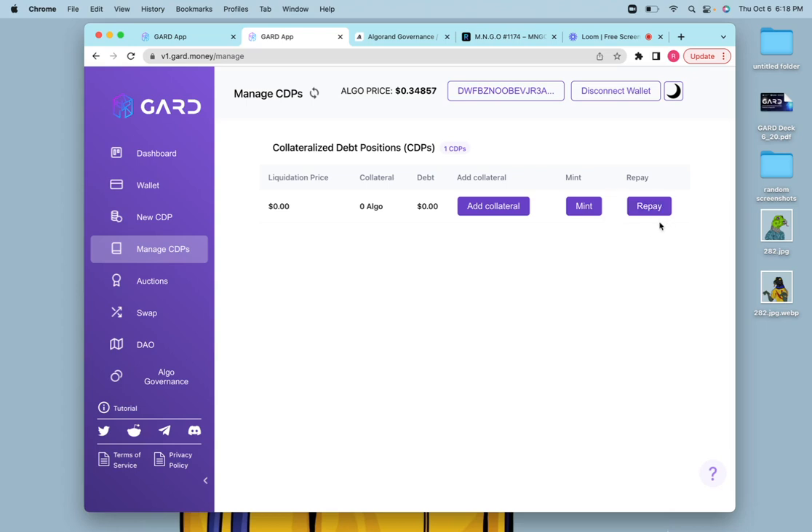One issue some folks have been having is they're not sure how to repay the CDP. If you only borrowed one Guard and didn't spend it, it should be easy to just repay your debt. However, some folks did use Guard to gain leverage. If you don't have that Guard, you can go back to a DEX and buy it back, or hop onto V2 and mint the Guard you owe on V1 to repay it, because we use the same token across V1 and V2.